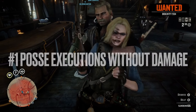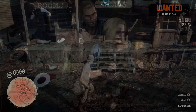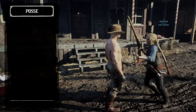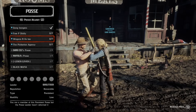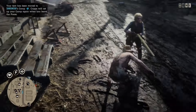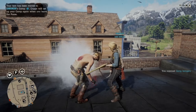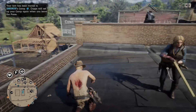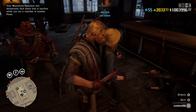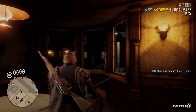Number one, you can do posse executions without the posse member taking damage. My friend is the posse leader. She's going to grab me with Y on Xbox, Triangle on PS5. As soon as she does that, I'm going to join her posse, and then she's going to conduct the execution. As you can see, I took no damage, but I got a nice bullet hole in my chest. You can do this with all sorts of different variations and executions. In this one, I'm firing a dynamite arrow into her head, and it actually stayed in her head.